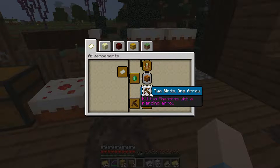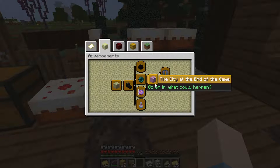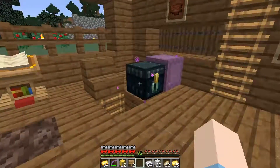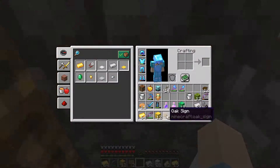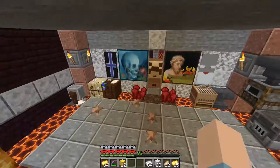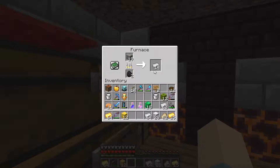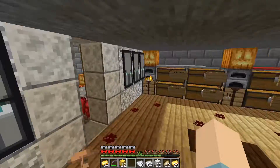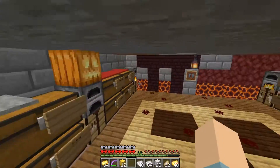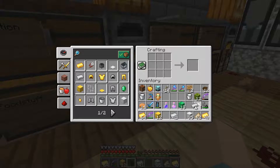I've got the iron golem set up. I'll use a piercing crossbow for some advancements. This whole episode is just going to be about advancements. Honestly, I died from the Vex while trying to get a trade while I had the Bad Omen effect on - I need to deal with that, but I'll handle the potions later.